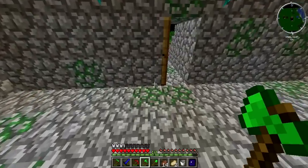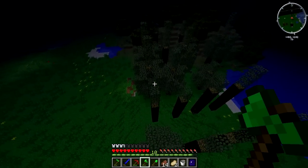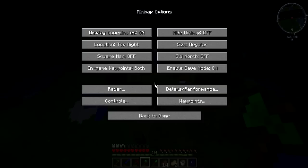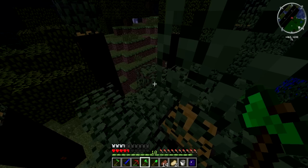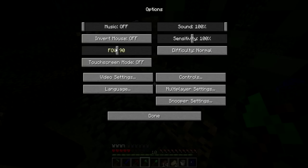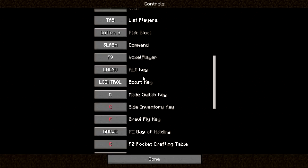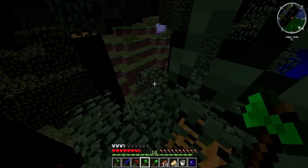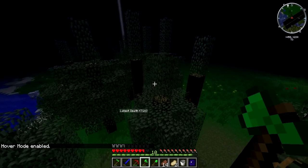Mode switches with M, but you gotta change it. I'm going to make it F. No, F is taken. I'll go to options, controls, and change it from M. I push F and that's not it. Mode switch key — what does M even do? Just do L. I did L. Yes — hover mode, so much better. There we go.